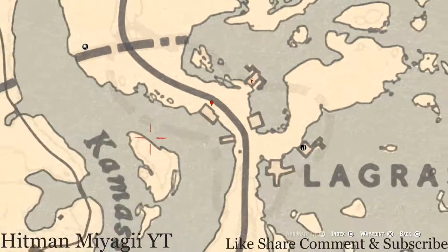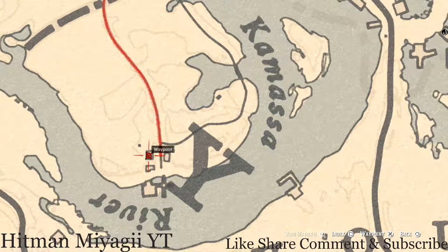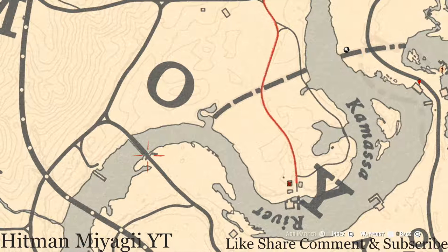Going over a little bit more across the Kamassa River, right here inside this convenience store, you will get an Old Time Gin bottle. This Old Time Gin bottle is sitting inside this abandoned convenience store or saloon on the counter.